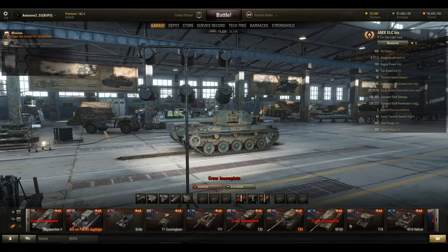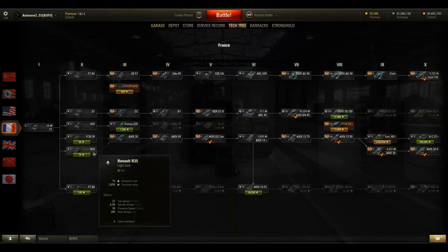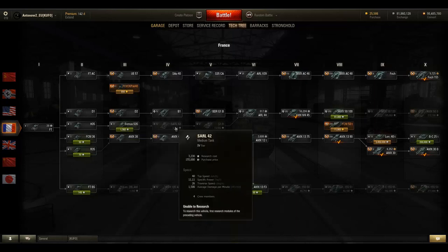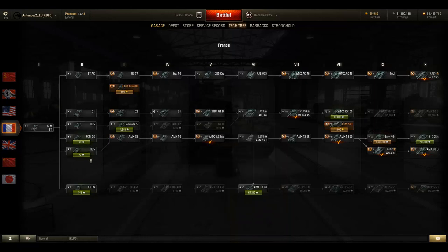The really interesting stuff is the new French vehicles. Looking at the tech tree — I already uploaded a preview video of these tanks two weeks ago, but this is more detailed now. At tier 2 we have two new tanks: the FCM 36 and the R35. Then at tier 3 the Somua S35, followed by the SARL 42 and the G1R. I'm not going to go into detail on these because they're not that unique, and it's good to have low tier tanks but I'm not too excited about them.